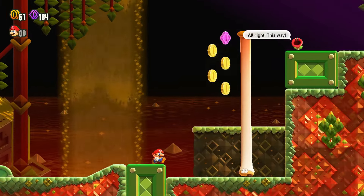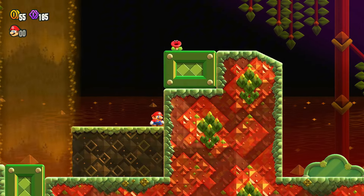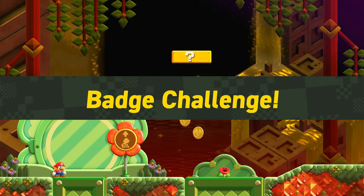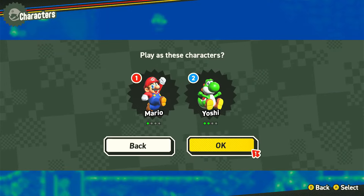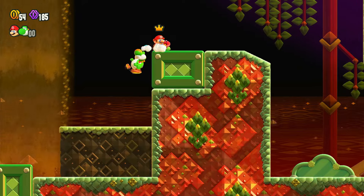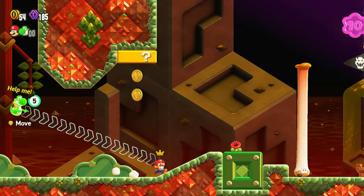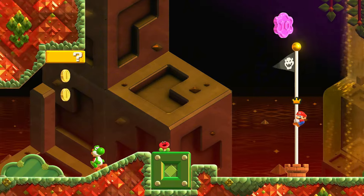Let's not overcomplicate things — this section is simply not possible. I can't use any power-up, I can't use a different badge, there's nothing I can do. Or is there? I summoned Yoshi as a second player, specifically with the left Joy-Con. This allowed me to gain some height with Yoshi's jump, then backflip off him to clear the ledge. I don't know if using a second player counts as cheating, but there was literally nothing else I could do. What a difficult level.